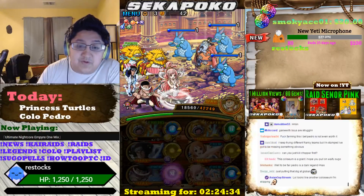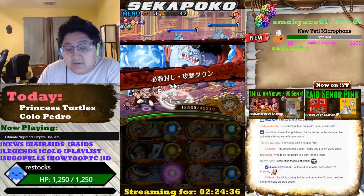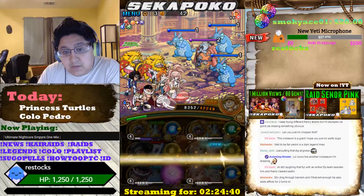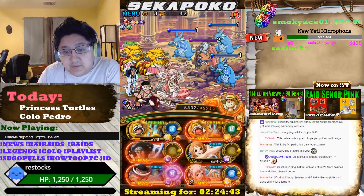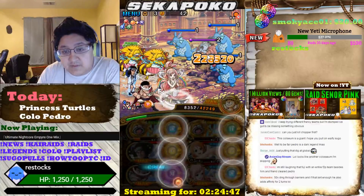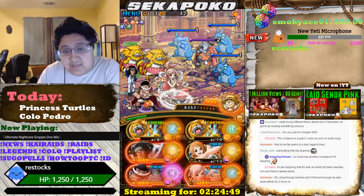The reason Rainbow Orbs are super helpful for this Coliseum is because when you get to the final stage, Rainbow Orbs are one of the only orbs in the entire game that are actually considered beneficial matching orbs. It's definitely a really tricky Coliseum because of that mechanic. We're bringing Whitebeard because he's Int and a 2x Orb Booster, and we're also bringing the Int Aokiji because he's also Int and a 2x Orb Boost.